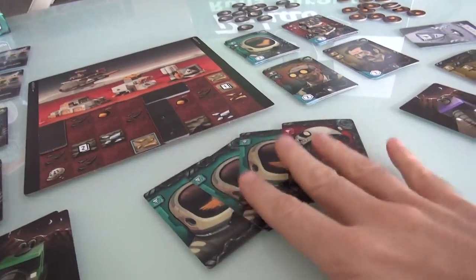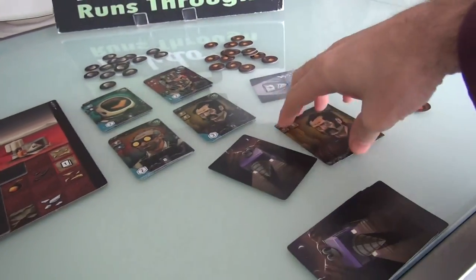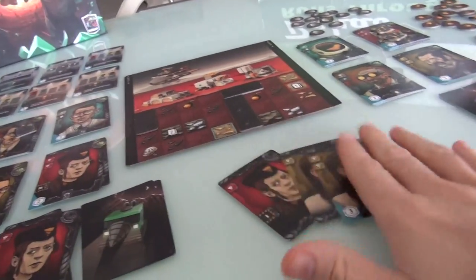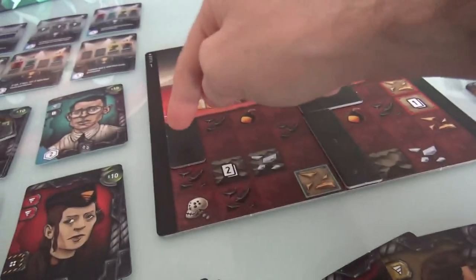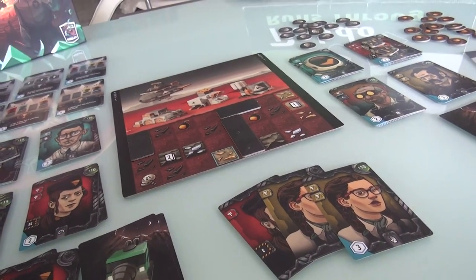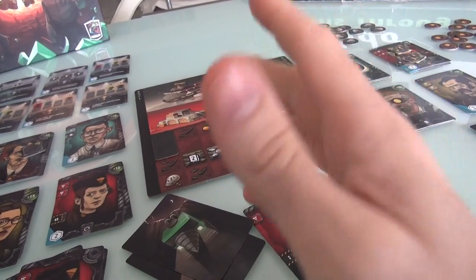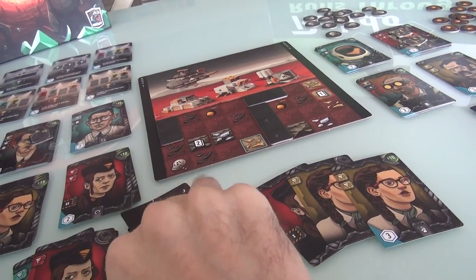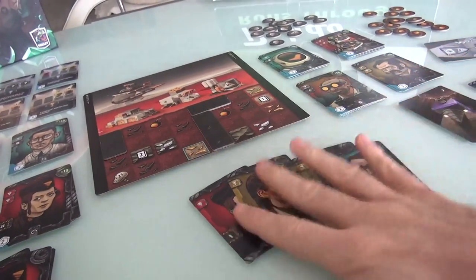At the end of Jen's turn she has four cards in hand so no discarding needed. She still has her bomb unused. Now it is my turn. I'm bummed because I was going to grab those yellow spaces, but Jen took them. My first action is to draw two cards, and I get my other yellow and my other blue.